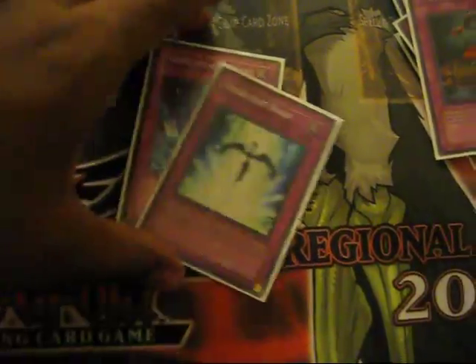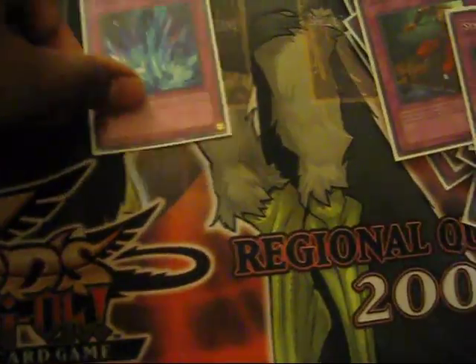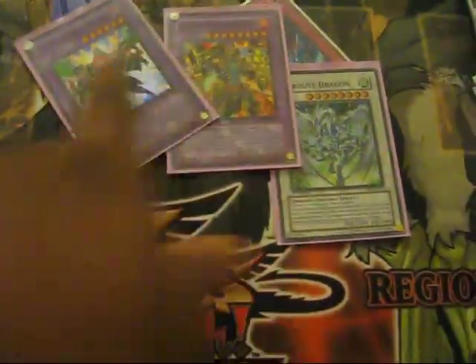Torrential Tribute and Starlight Road — you have a lot of backfield so you play this. If the opponent swarms too much, flip it over. The extra deck: three of these, three of these, Geysiris, and a Herculanos, and a Stardust for the Starlight Road.